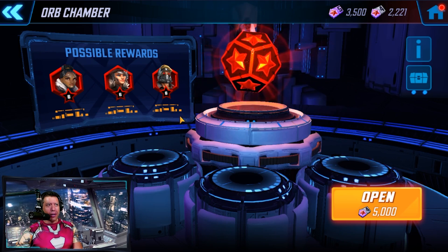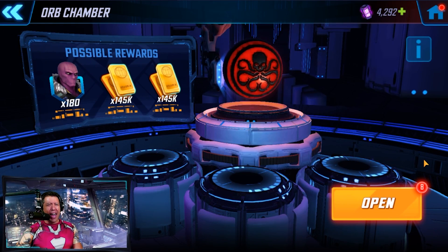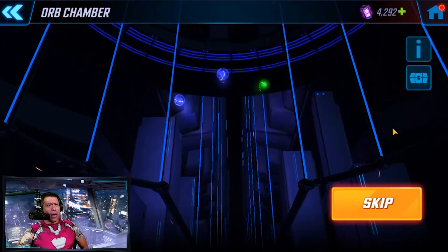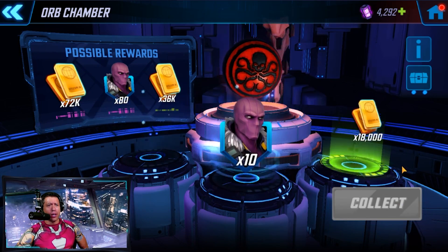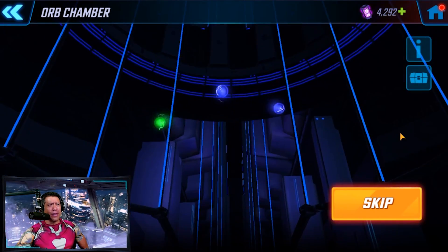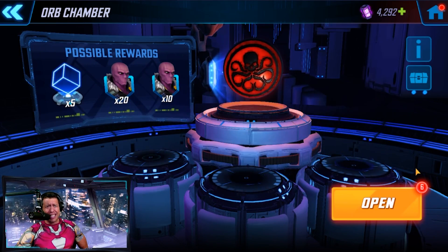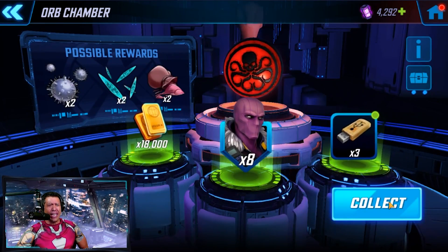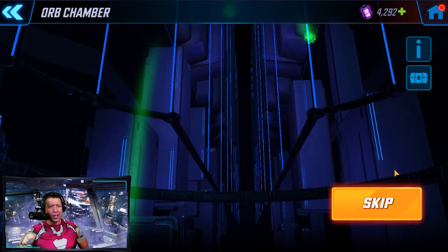Now we have some Zemo orbs to open. We're in the orb chamber for Zemo with eight of these to open. The initial 50 offer came with 55 shards. There's a 10 starting up slightly above the odds - we need to keep going. Seven more to open, hopefully we get a 180, the highest we have never gotten on this account. We're doing slightly better than the odds on both pulls. Six more to go, hopefully we get a gold - but it's back down to green.